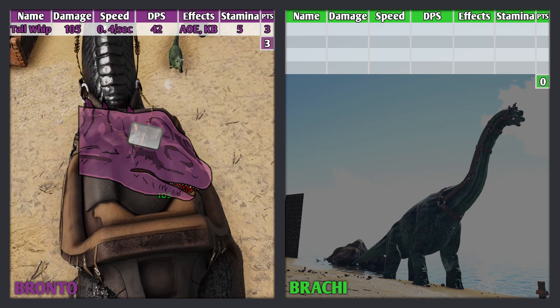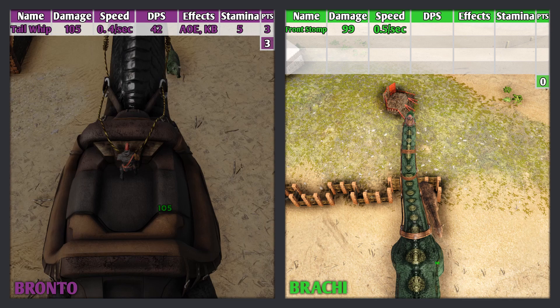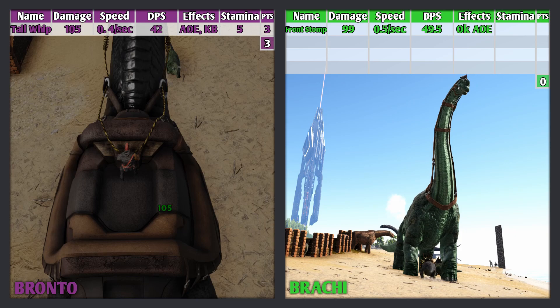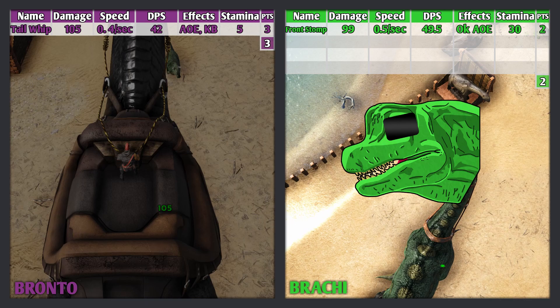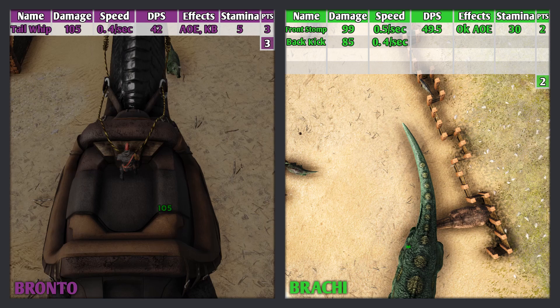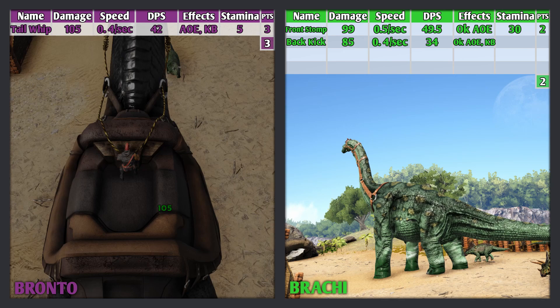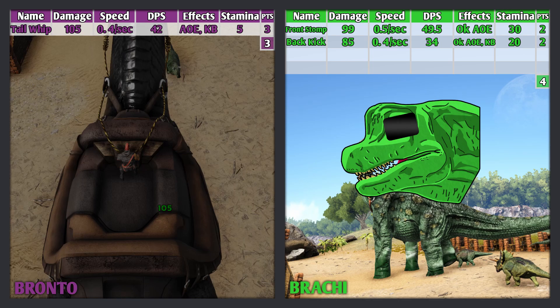The Brachy's first attack is its front stomp. It does 99 damage, it can attack 0.5 times every second, meaning its DPS is 49.5 — a little higher than the Bronto's DPS. This attack has an okay area of effect but no knockback, so enemies will be able to stick to and go crazy on the Brachy. This attack uses 30 stamina — this is a good attack and earns 2 points. The Brachy's second attack is its back kick. It does 85 damage, attacks 0.4 times every second, meaning its DPS is 34. This attack has an okay area of effect and does have knockback, unlike its front stomp, so it will prevent enemies from constantly attacking it. This attack uses 20 stamina — this is a good attack and earns 2 points. The front stomp is better for DPS, while the back kick is better for avoiding damage because of its knockback.